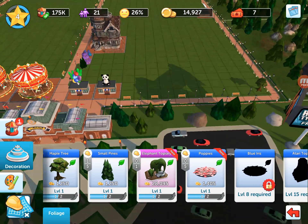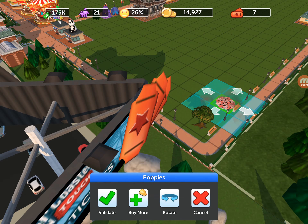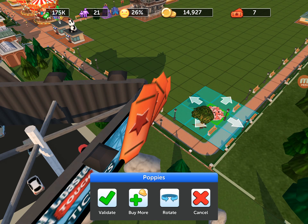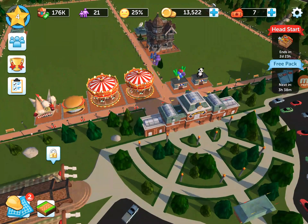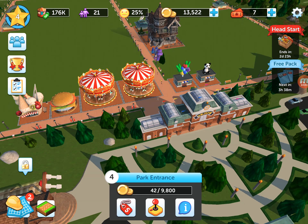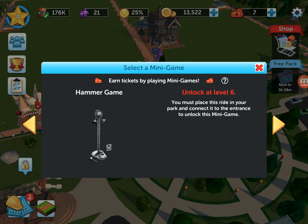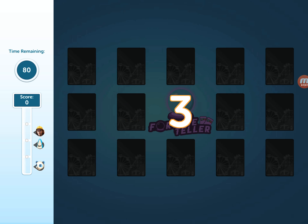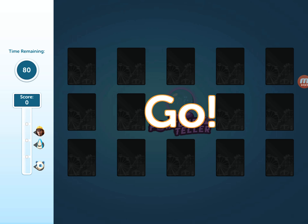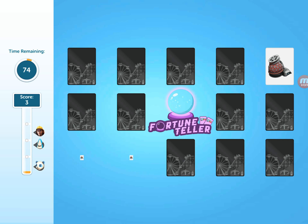I don't know how I'm gonna get the drop tower — 124,000 is a lot. I guess I'll just build these smaller things over here. The elephant ride — I don't even have enough for that. The poppies — yeah, I'll just throw you down even though it says build. I don't know what to do, so I'll play the mini-game because you can earn some money from it.